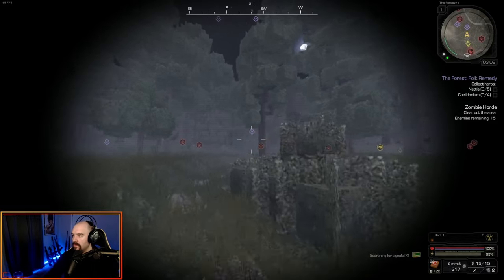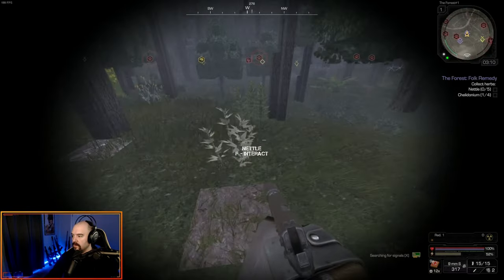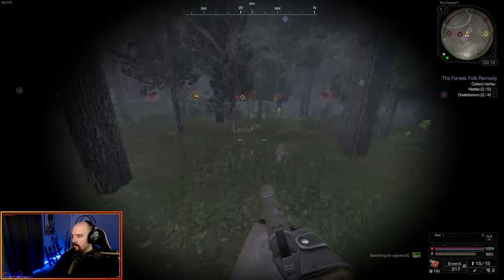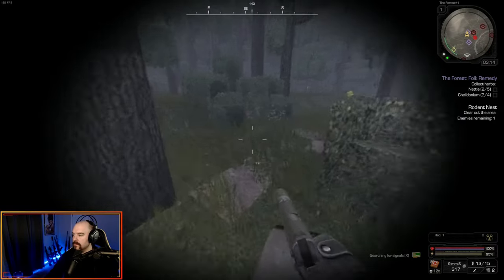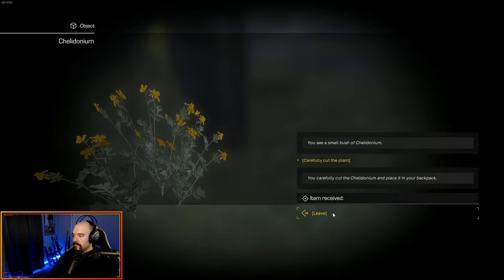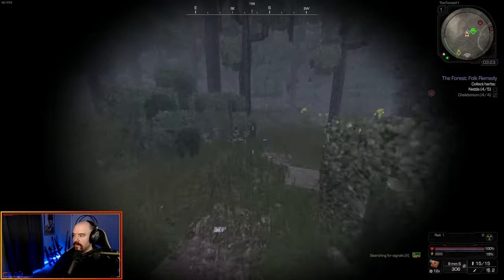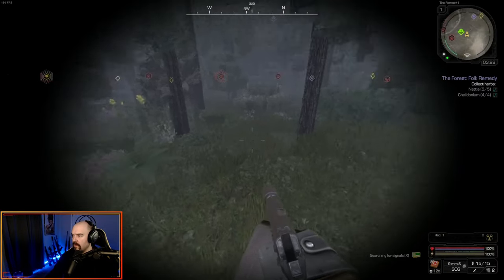The herbs are not too far from us. You run around cutting these plants — they're pretty easy to see. There's one area and then another area right nearby. You carefully cut each plant. We need five nettles and four Chilidonium total. If you missed one in an area, go back and check — the game tells you when you're done with an area. One of them is up top and kind of far from the others, so you might have to look for it.